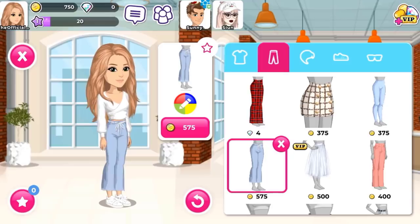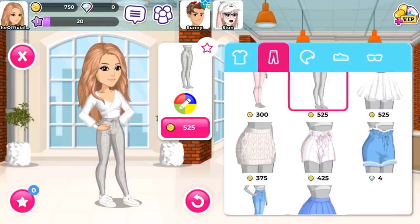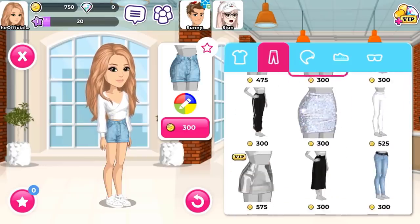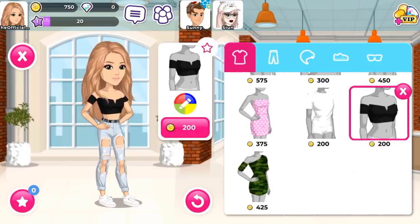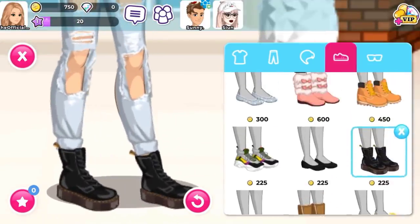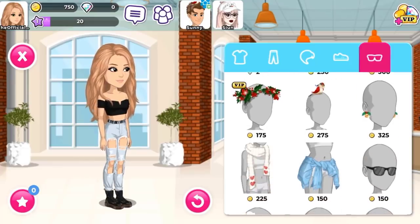All you can do so far is basically go to chat rooms, buy clothing, and message people — those are the only features. The graphics — I've said this a billion times — are amazing. We also don't have a wish list, though I don't think we have that on the regular MSP app either. Honestly this is kind of impressive for an app, especially for the beta version. I just hope they add a lot more features to the desktop site.